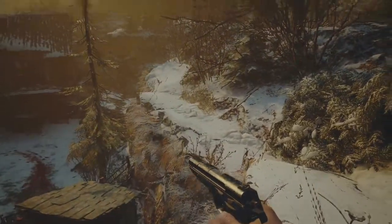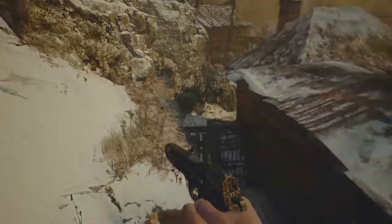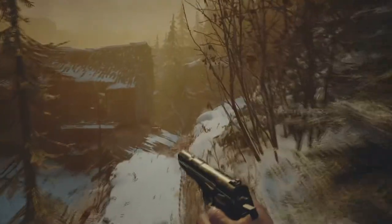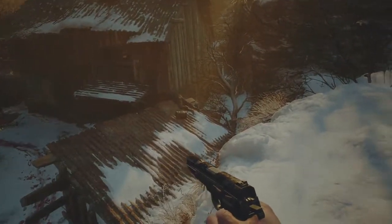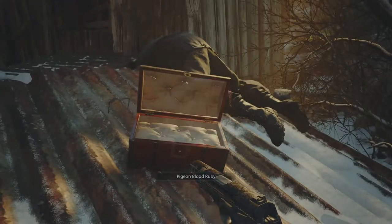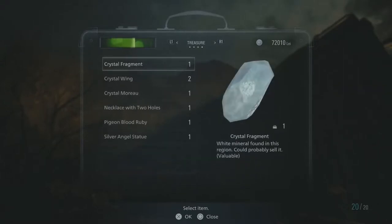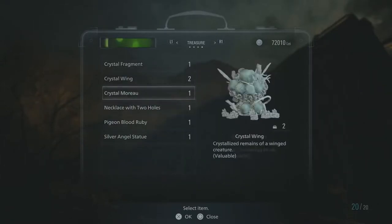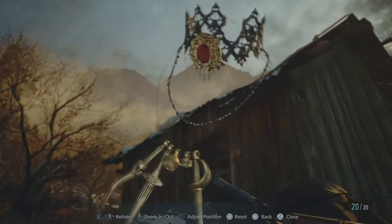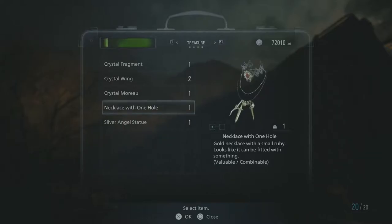Okay, so where does this go? Doesn't really seem like there's a ton of interest up here, but I'm guessing we walk over here and we can maybe get some stuff. Who's this? Oh! Is that going to be the ball? I'll be very happy if this is the ball. No, it's just a pigeon blood ruby. Can it go with anything? It's combinable — the necklace with two holes! Yes, there we go. Now it's a necklace with one hole. If I can get one more gem, we will be good.